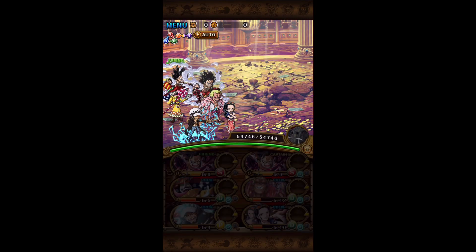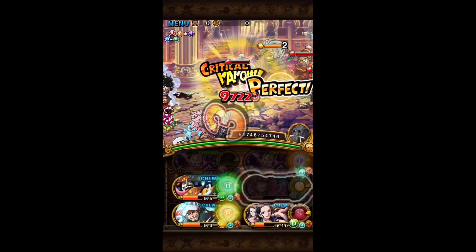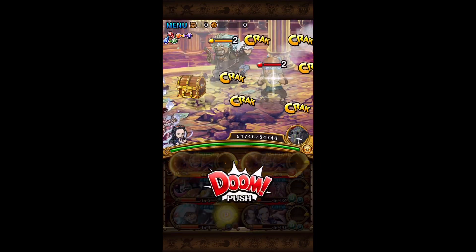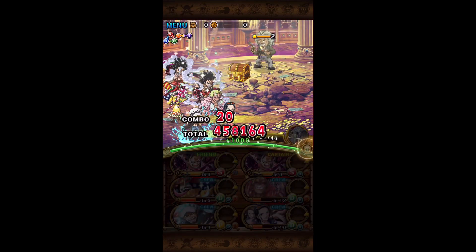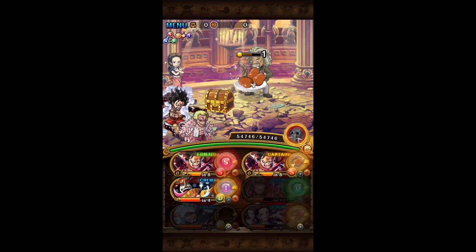What's up everybody, welcome back to another One Piece Treasure Cruise video. In this video we are going to go through the 50 stamina extra coliseum Gecko Moria. I'll be showing the team I'm using to farm this event. This isn't a free-to-play team, but it is a very fast and safe team.